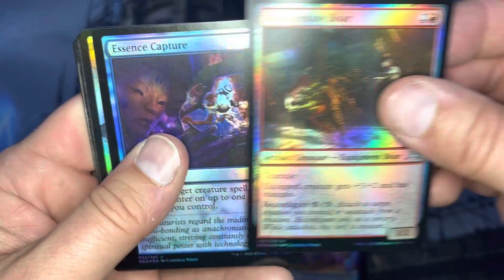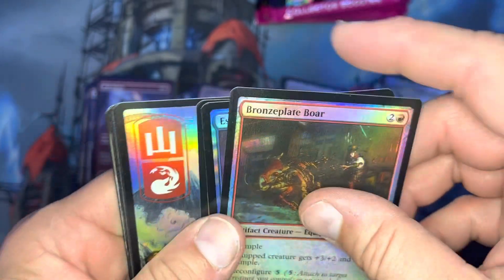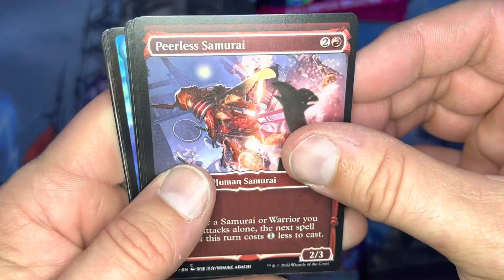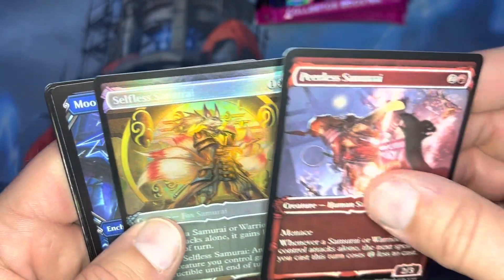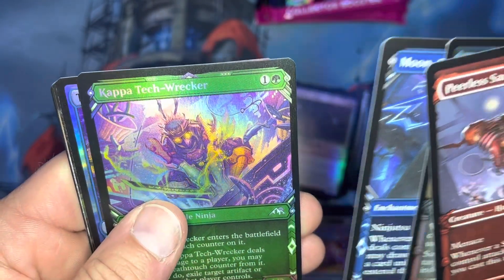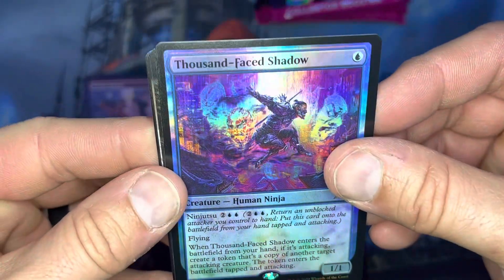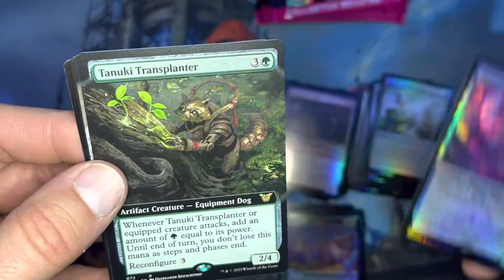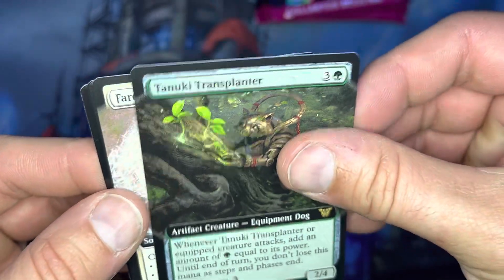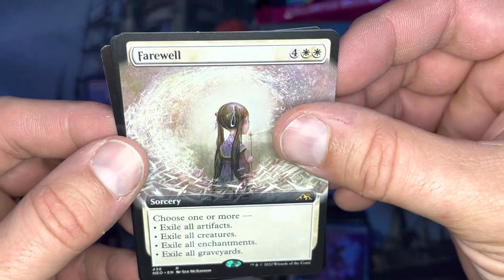Bronze Plate Boar, Essence Capture, Shattered States Era, Full Art Mountain. Peerless Samurai, Selfless Samurai, Moon Circuit Hacker, Kappa Tech Wrecker. Let's look at these rares — Thousand Face Shadow, Tanuki, Transplaner. Oh nice, another Farewell — another Farewell, the full art one. I like that one. Kotose the Silent Spider, Invoke Calamity — nice, that is gorgeous. Six more packs to go.